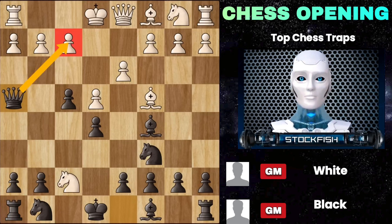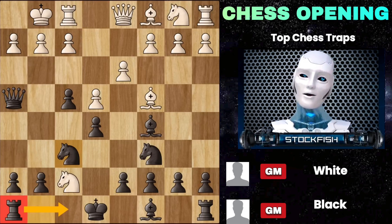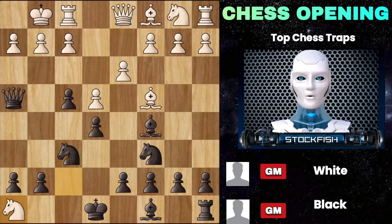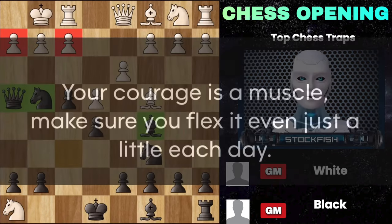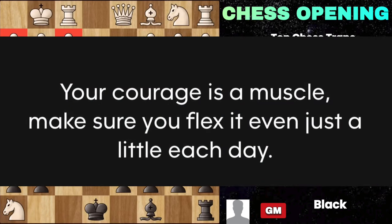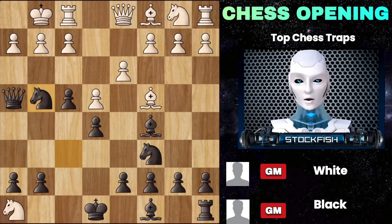If he wants to prevent this checkmate, castling would seem the most obvious response. But after knight f6, our rook is now free to move. White has to take it, we advance further, and in just 8 moves we have so many deadly attacks around the king. Queen h2 is threatening checkmate, so the best way to defend is to go for h3.